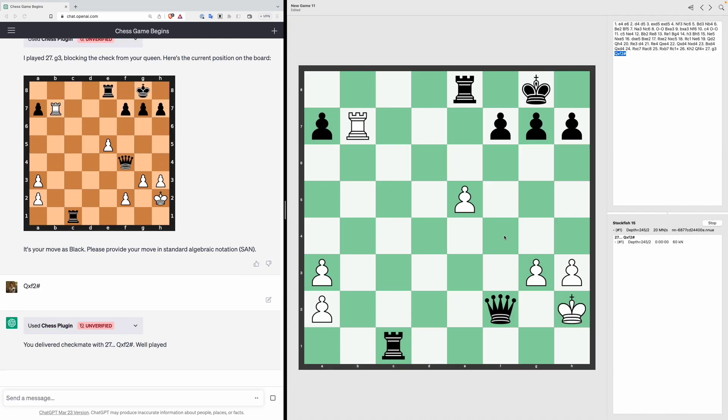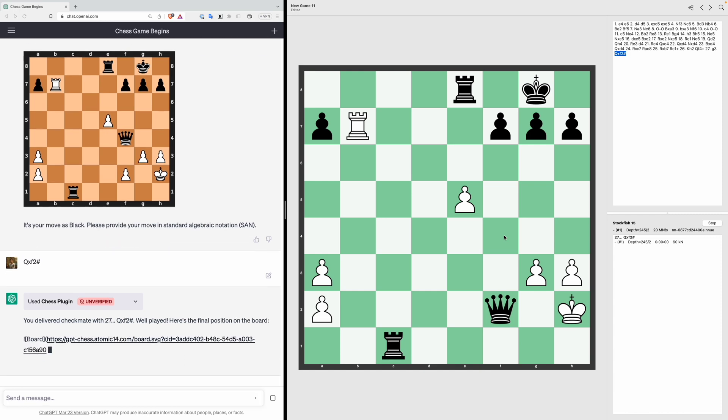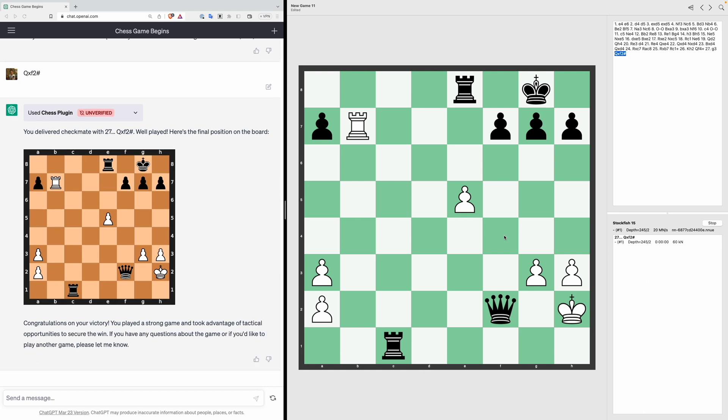ChatGPT did very well at the start. The mid-game was slightly suspect and it fell apart when it lost track of where the pieces were. That said, Stockfish is an incredibly strong engine, so it's not surprising that it can beat ChatGPT.